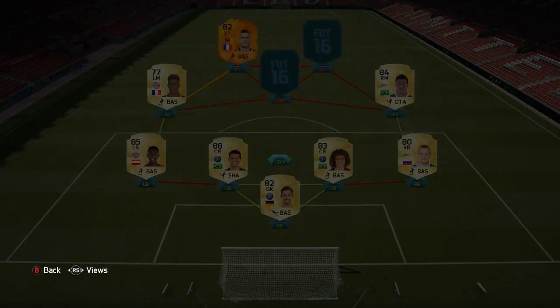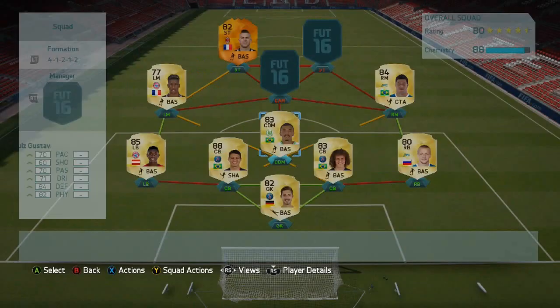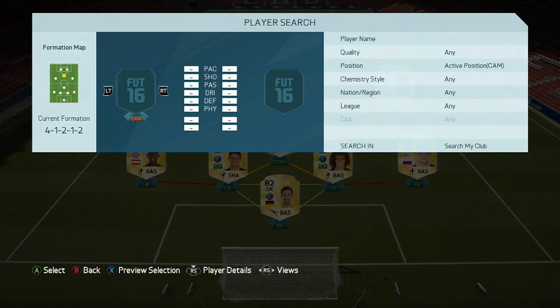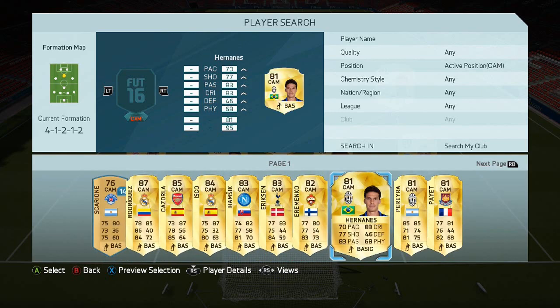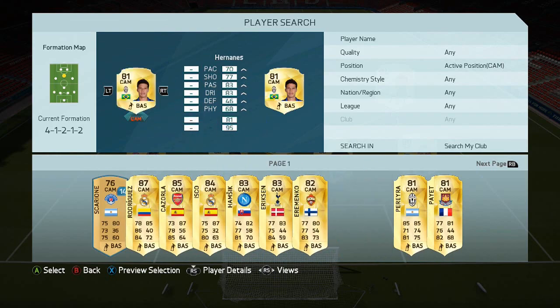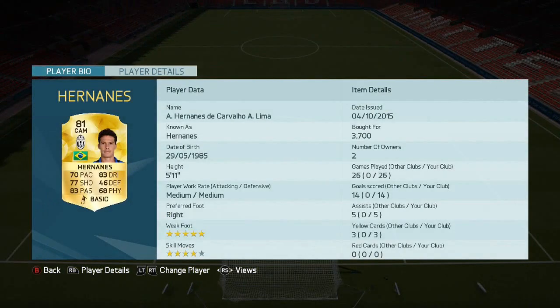In CDM we've got Luis Gustavo — an unreal player for very cheap. He's 83-rated and costs about 1,000 coins, with great defending and great physicality. There are so many cheap beasts on this game now purely because of the influx of packs that have been opened.